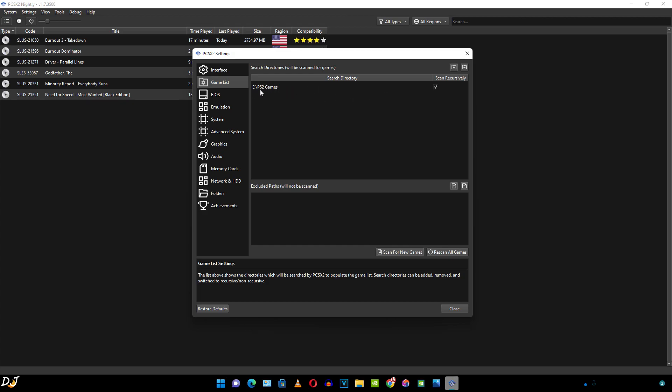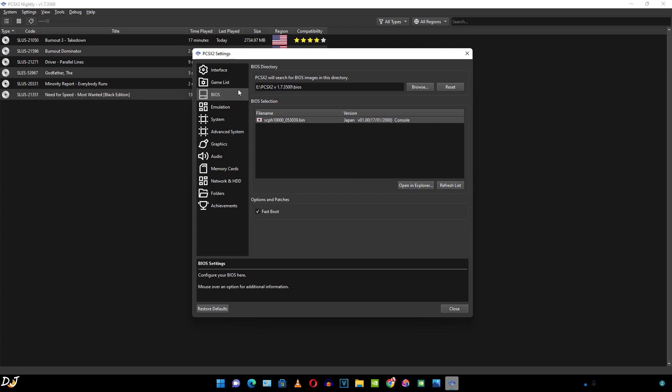The game list directory has already been set. Under BIOS — which is very important — if you haven't specified the directory where the BIOS file is present, you won't be able to run any game. You can see my BIOS has been loaded: Japan version 1. I've also enabled the fast boot setting, which patches the BIOS to skip the console's boot animation.